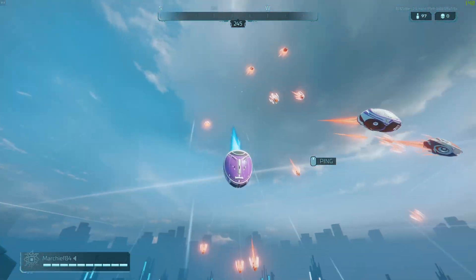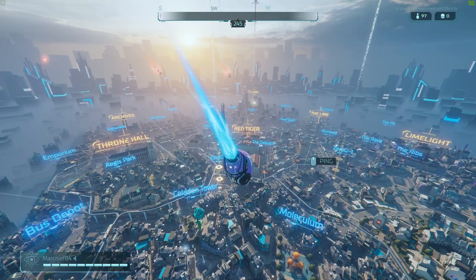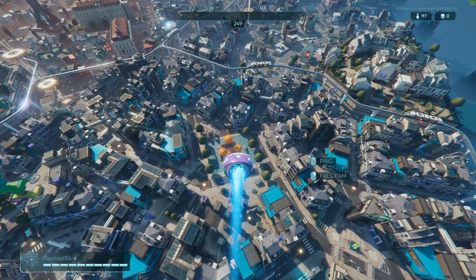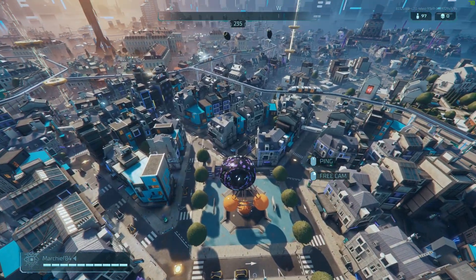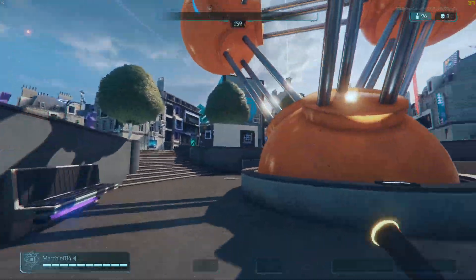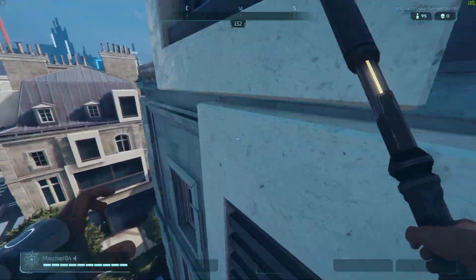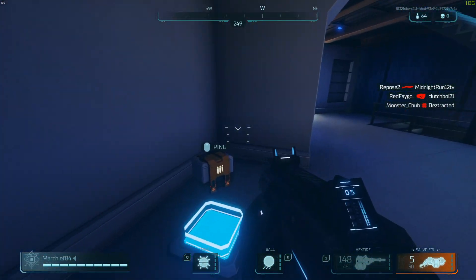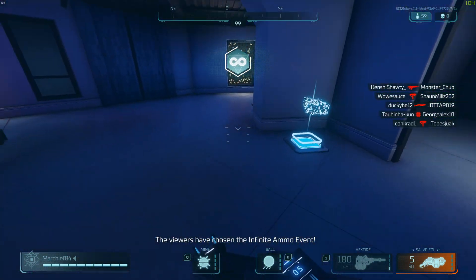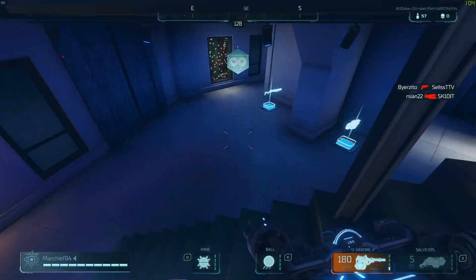Moving over to Hyper Scape, this is running at max ultra settings with everything pushed to the limit at 1440p, and you can see it's holding over 80–90 frames per second as we drop in. This plays absolutely fantastic on most rigs, but at 1440p and ultra settings it looks stunning on the 2080 rig from Maximum Settings — it was an absolute joy to play. If it wasn't for the high ping due to the Canadian server, where I'm getting around 95–100ms, I would be on this all the time.